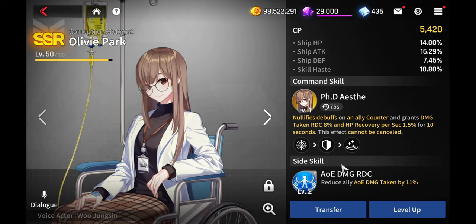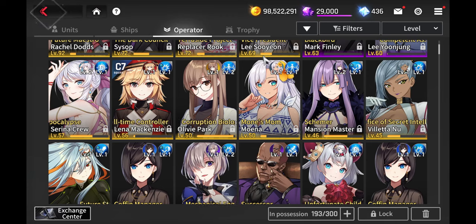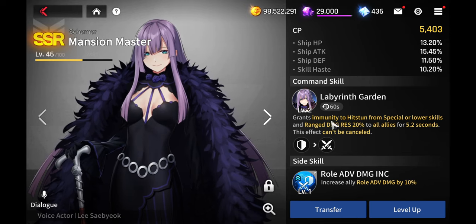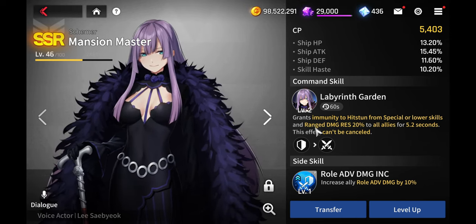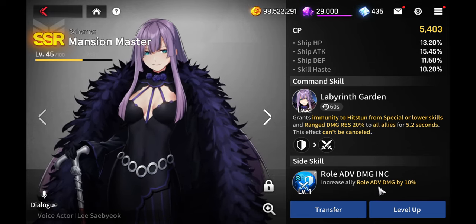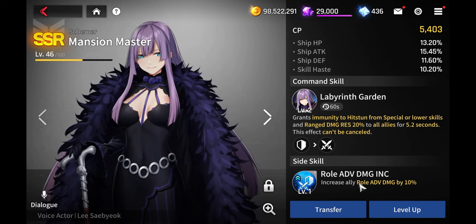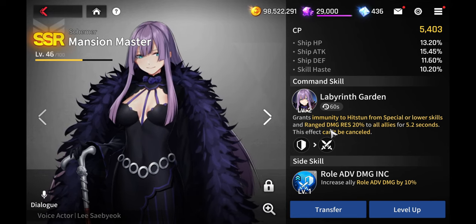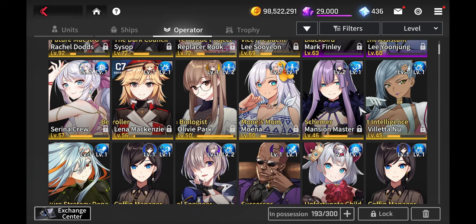Olivia is a phenomenal operator to use for Lynn Zen, especially against the AoE damage that most units in the game are doing now. Mansion Master is also good for range defense resistance, helping against ranged enemies, and a defense side skill can add further benefit.